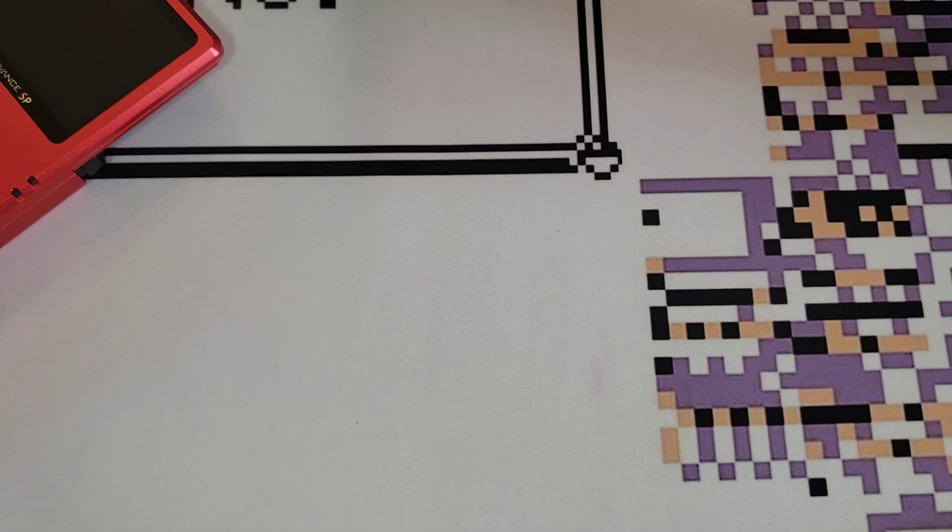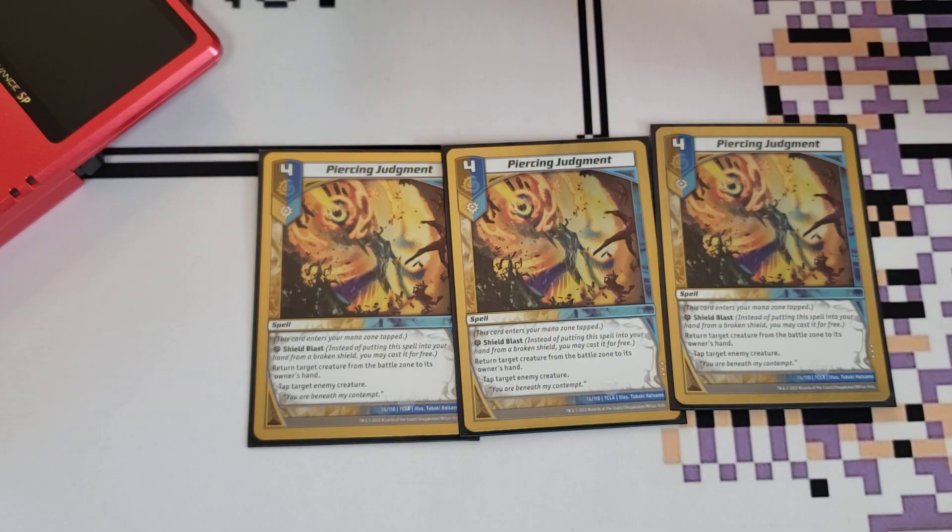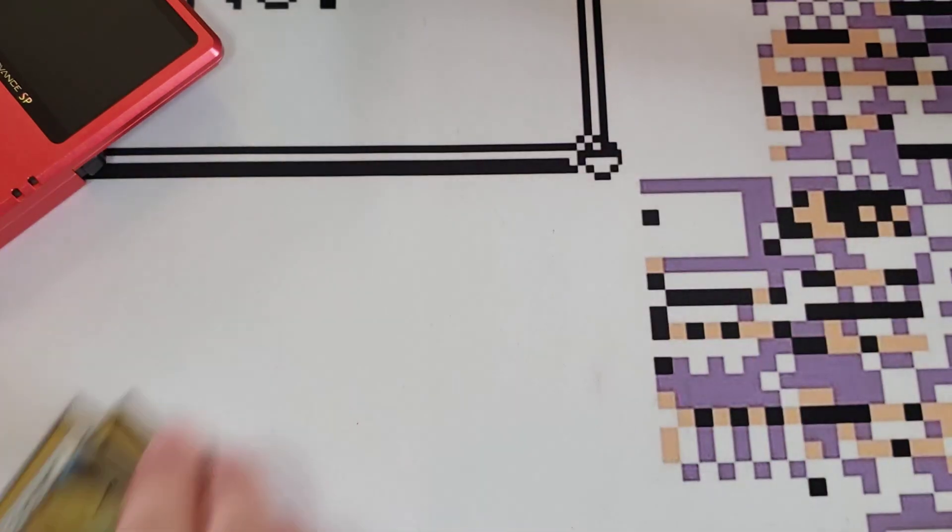Again, speaking of cards that are really good — three copies of Piercing Judgment. I don't know why this card only costs 4, because this card does a lot. It's a 4-cost Shield Blast that will tap an opponent's creature and bounce a card to their hand. Bouncing and tapping off of one card is really good, and the fact you can get it for free sometimes just makes this card even better. This card is nuts.